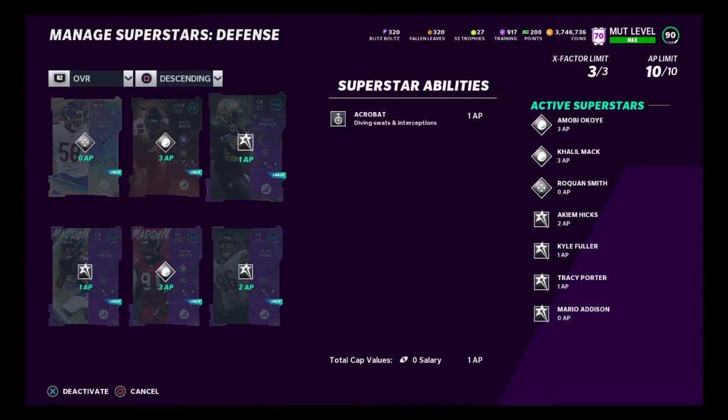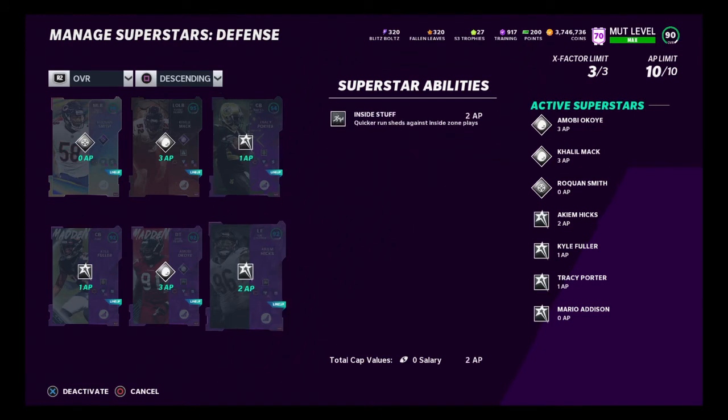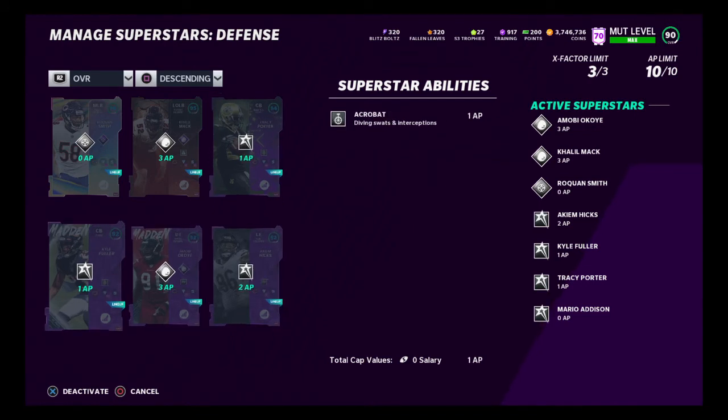Acrobat on Tracy Porter and Fuller — these two with Acrobat. Acrobat is one of the most insane abilities in this game: diving swats and interceptions. You don't even have to be controlling them — even when you are controlling them it does it for you. It's kind of nuts — like you didn't even hit the dive button but it dove for you and caught it. If you have additional ability points, throw them on your corners for Acrobat for one AP and it'll change your life. I want to try to work around to get another ability point free so I can put Acrobat on Jalen Johnson so all my corners have it.